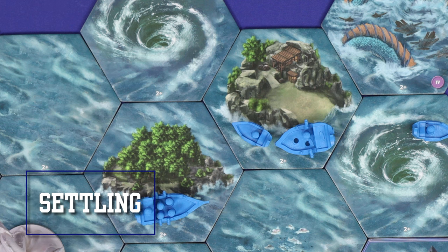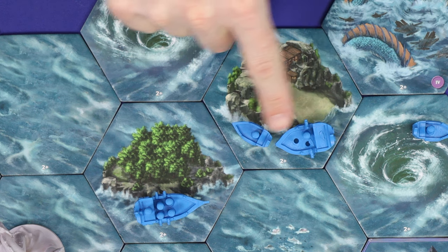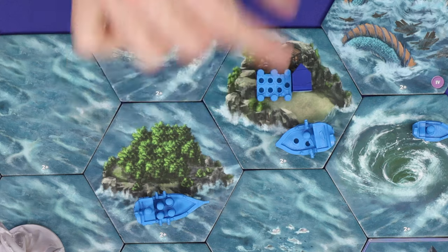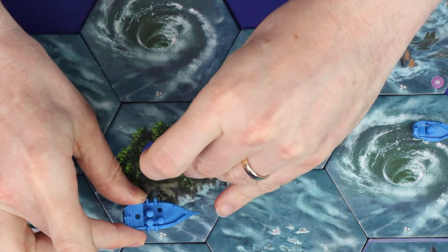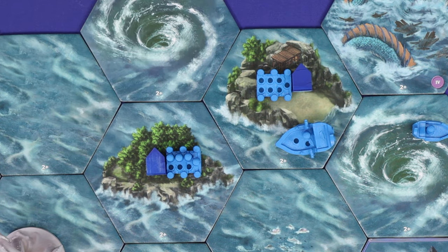During the settle and battle stage of your turn, you may settle an unsettled resource island, including one that you've just conquered in battle. To settle an island, you must sacrifice one ship and one sailor — for example, removing a sloop to settle by placing a village and a harbour. If there are excess sailors on the ship that you sacrifice, you can transfer those sailors to the harbour that you've just built. Now that you've settled the island, it will produce some resources in the third stage of your turn, which is gather.